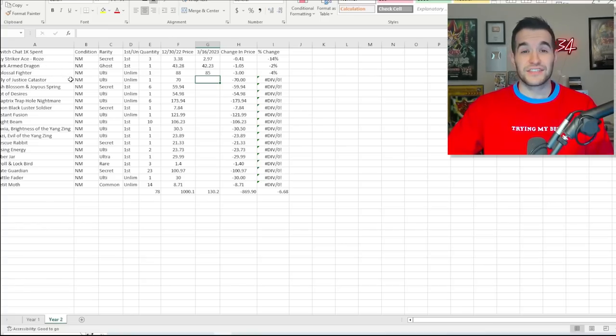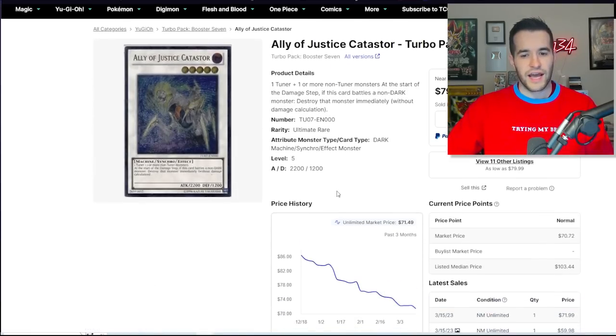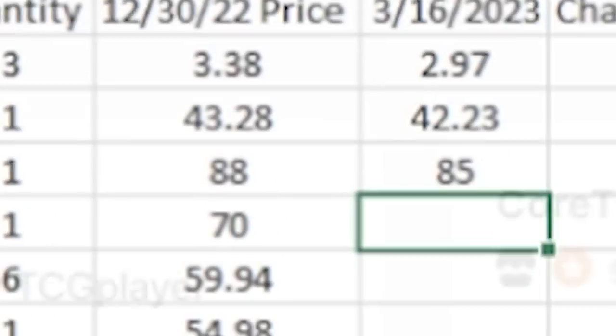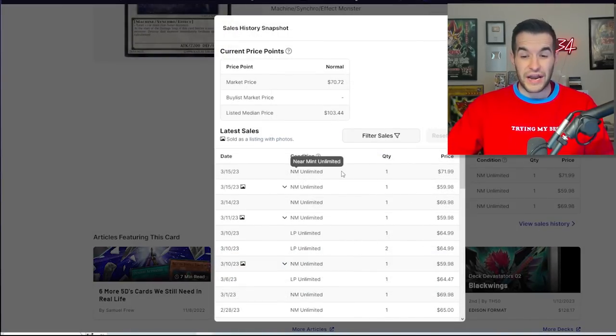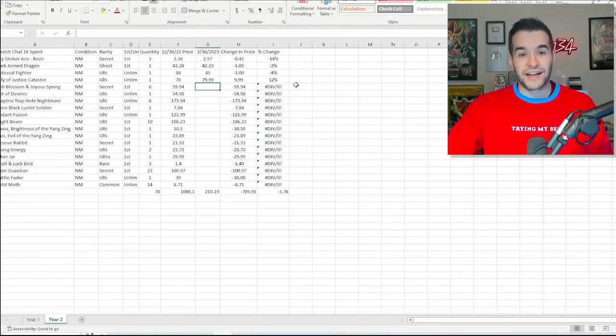We got the Ultimate Rare Ally of Justice Catastor. It's an Edison card that's been on the decrease. The lowest listing is $79.99 — this was $75 with $4.99 shipping, so it's really $79.99. There are eight available from Core TCG. The sales history shows the $50s and $60s and low $70s have all been bought, so the lowest right now is $80. It looks like we actually went up $9.99 — a 12% increase! Our net gain is looking good.